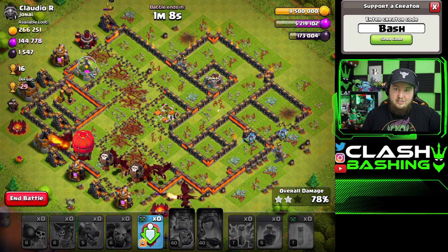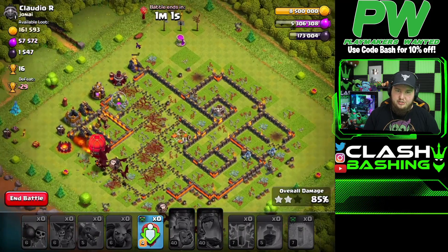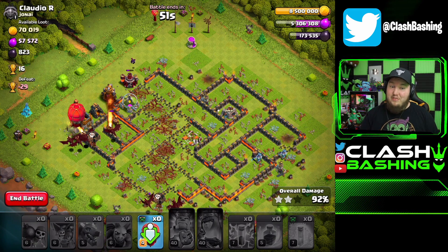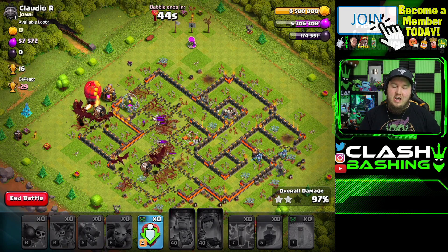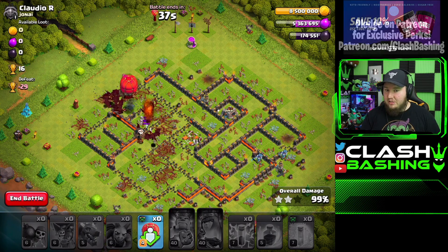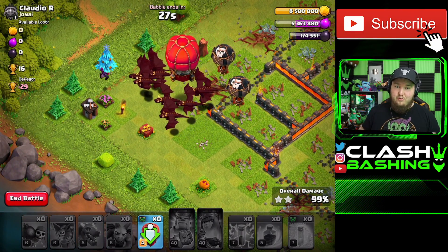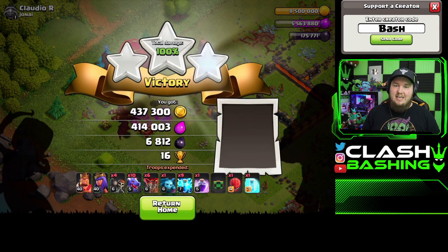Now let's talk ground attacks. These are super powerful and honestly my go-tos at town hall 10, but maybe you're not comfortable with Lalo, or you think dragons are too slow — even though the base is going to be absolutely crushed. We'll show off Bow Witch, try out Hybrid, and then the classic Kill Squad Hogs, which is always really good at town hall 10. You need a wide array of attacks to use against any base. Look at all those dragons — once you get all four air defenses down, especially against multis, dragons run through any base at town hall 10. Three stars.